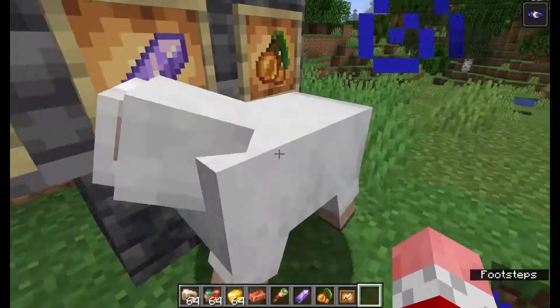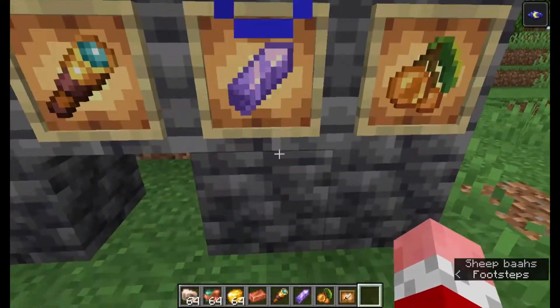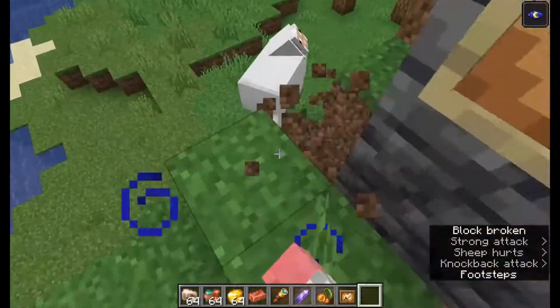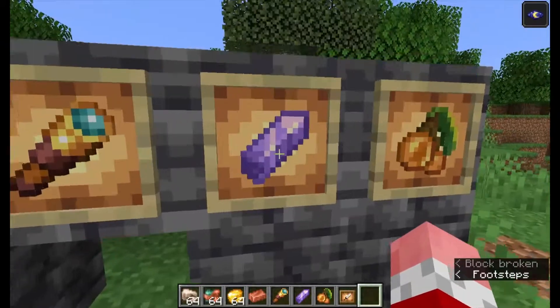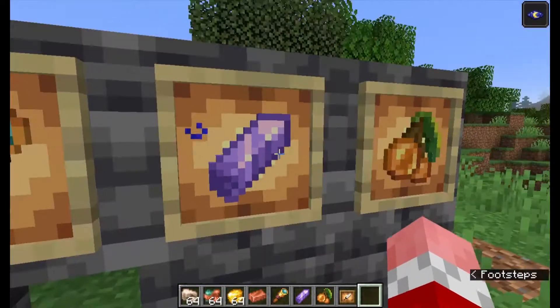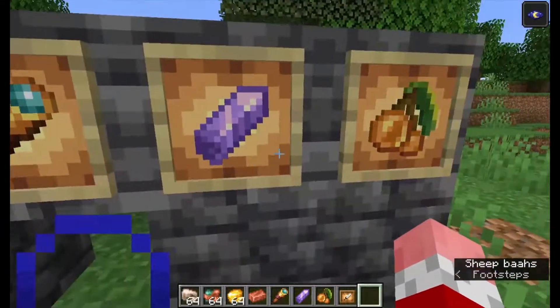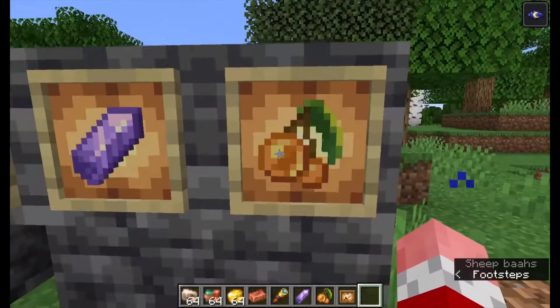The amethyst shard can be used to make amethyst blocks. If you didn't know, amethyst blocks can also be found in the geodes, so this can be very useful. It can also be used to craft the spyglass, so it's quite useful.